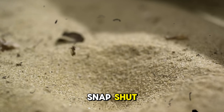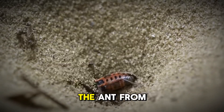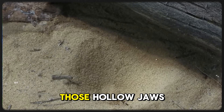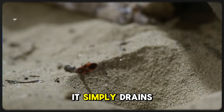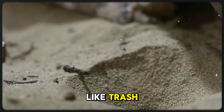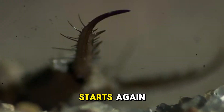Two curved fangs snap shut. The antlion injects digestive fluids that paralyze and break down the ant from the inside. Then it sucks the liquid remains through those hollow jaws. It doesn't chew. It doesn't tear. It simply drains. When it's done, it flicks the empty body out of the pit like trash and starts rebuilding the trap. The whole process starts again.